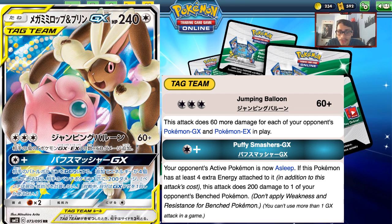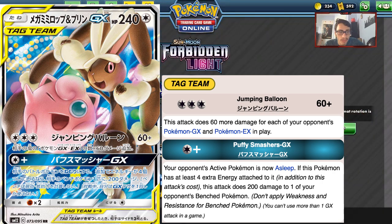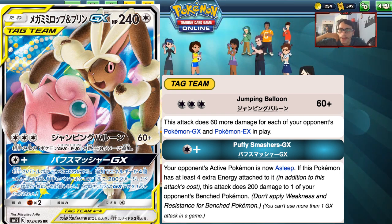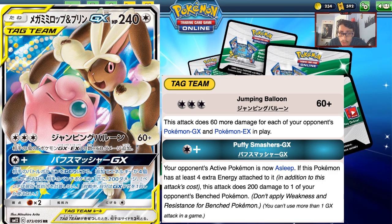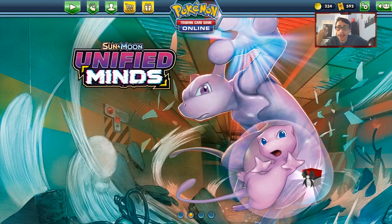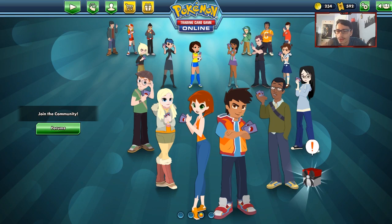This card will see a lot of play. It's more of a one-of tech card — it won't be its own archetype — but being splashable into almost anything is what makes it so good. You can play it in Malamar, Reshizard, Mewtwo and Mew, Pikarom, or Quagsire. It punishes opponents for benching lots of tag teams. If your opponent has multiple Dedenne in play, you're already doing 180 damage. The GX attack also punishes you if you don't have a Mew on the bench. It's kind of slept on and definitely deserves the number three spot.